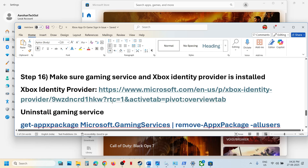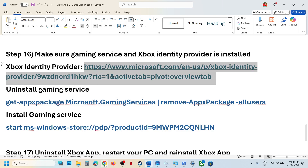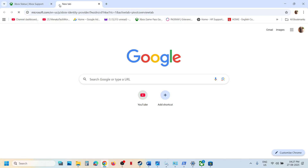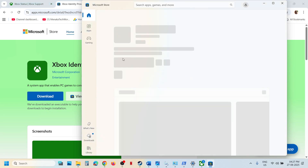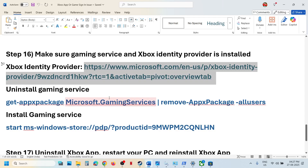The next step is to make sure Xbox identity provider is installed. Copy the link provided in the video description and open it in a browser. It will take you to the Microsoft website. Click on download, then click on open Microsoft Store. If it is not installed, you will see an install or get option — install it.